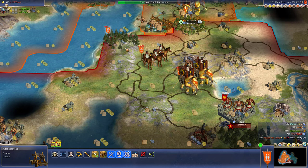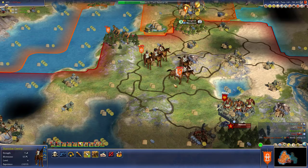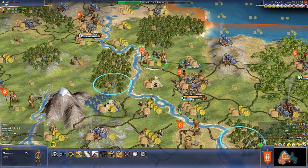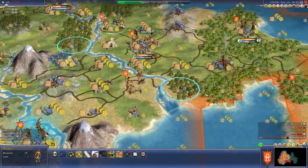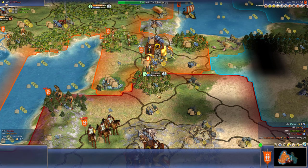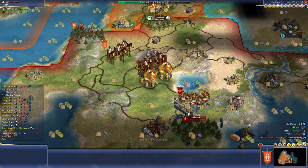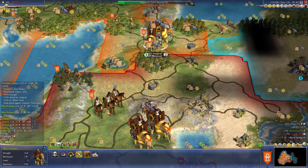We'll vassalize Peter in probably the same amount of time. We'll move one of these guys here. Go ahead and chop that. Build another farm here. Just defend - I think we got enough troops for Moscow. They got a lot of guys, pretty big. It'll take us more than one turn, plus their wall.